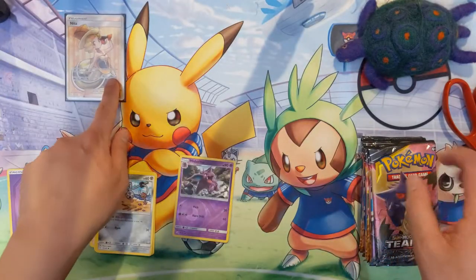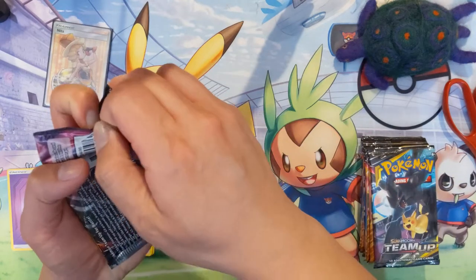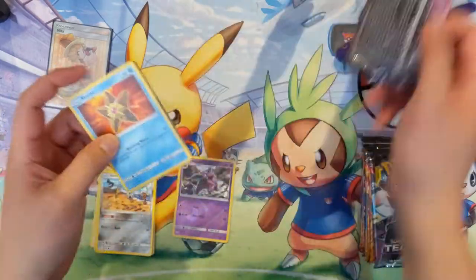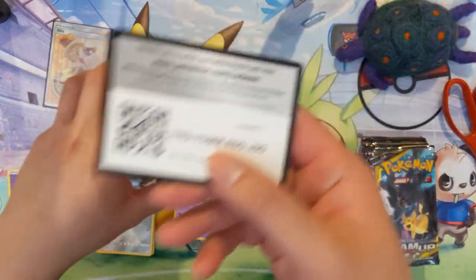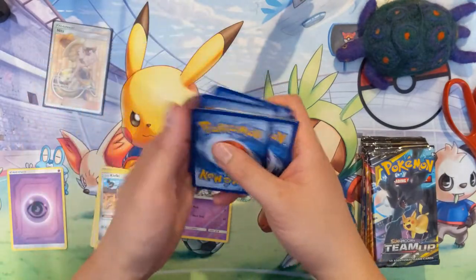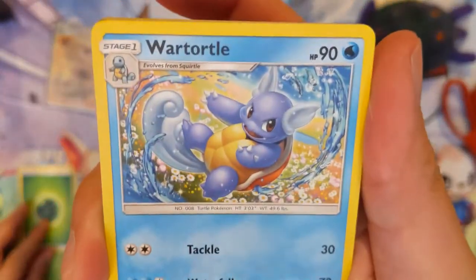For a full art trainer it looks pretty good. Almost always the full art supporter cards look really nice. So there is our first big hit — a full art Nida — and let's go on to pack number two. We got a Squirtle and Wartortle.